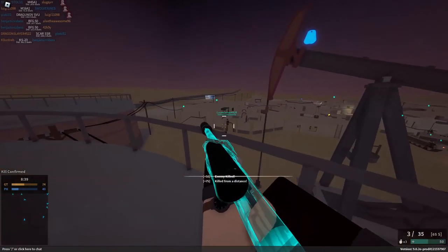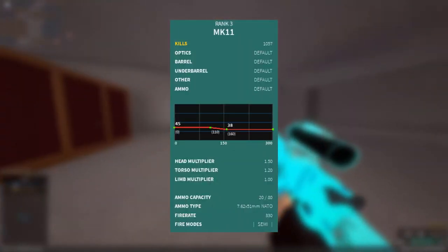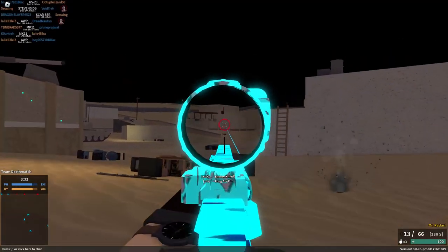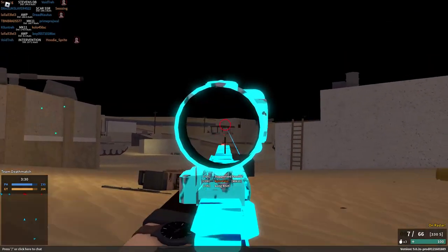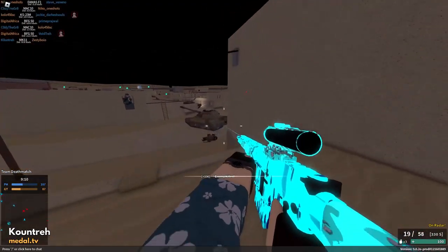Starting off at number 1 we have the Recon DMR, the Mark 11. With a base torso damage of 54 and headshot damage of 67.5, it's nice to have a beginner marksman rifle that reliably 2-taps enemies. The Mark 11 has a fast recoil reset and a crisp recoil pattern, leading the gun to be a reliably accurate weapon for new players.